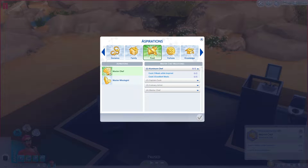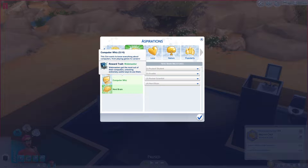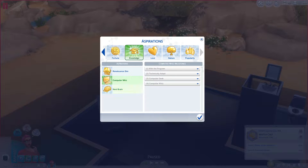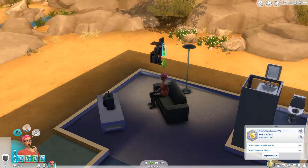Oh, I can select a new Aspiration - that's interesting. Maybe I should select a new one. Was it knowledge that I chose from? ComputerWiz? NerdBrain? NerdBrain means be both smart and handy. ComputerWiz is about computers, from playing games to careers. I think I'm just going to stick to cook because I like cooking in the game - that's fun. Sounds good.